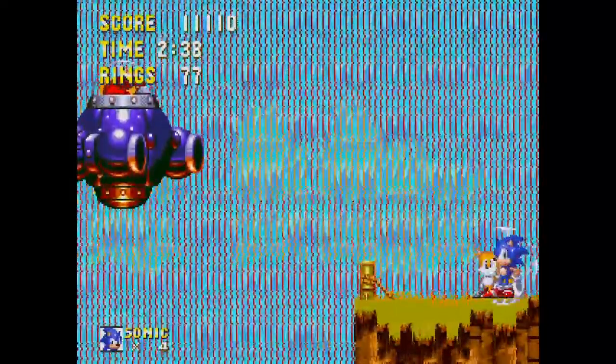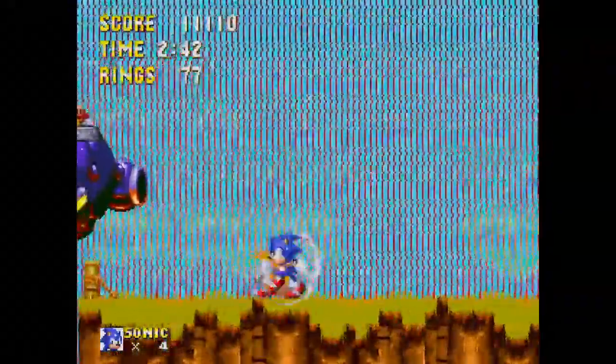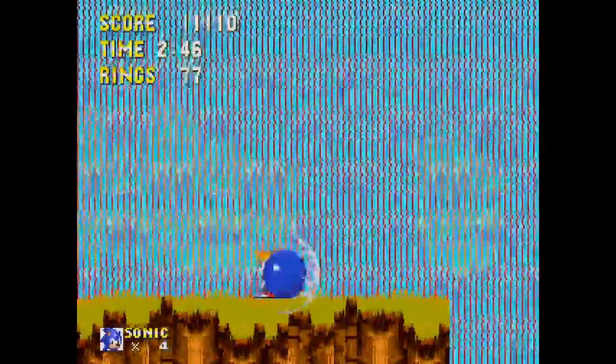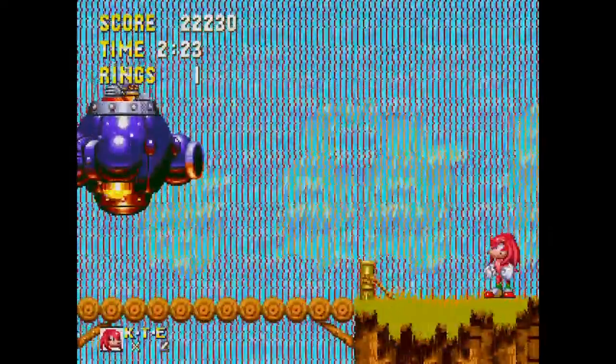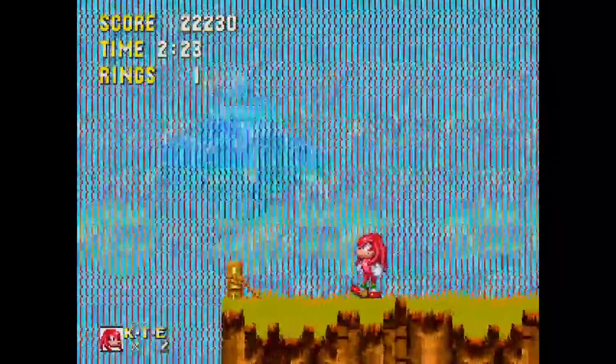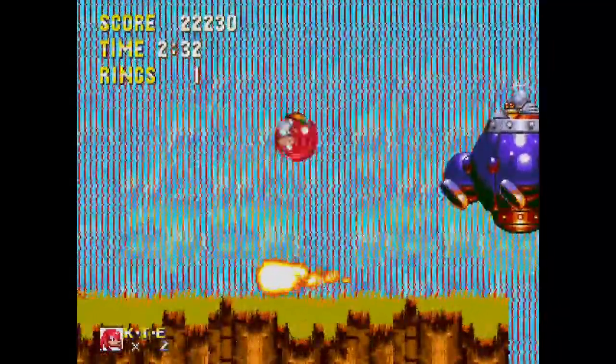You come to a waterfall and Robotnik reveals himself emerging from behind it — one hell of an introduction — and so begins the first tussle with Robotnik. If you're playing as Knuckles, you'll be introduced to your own exclusive nemesis: the Egg Robo, which is not nearly as cool as Robotnik.